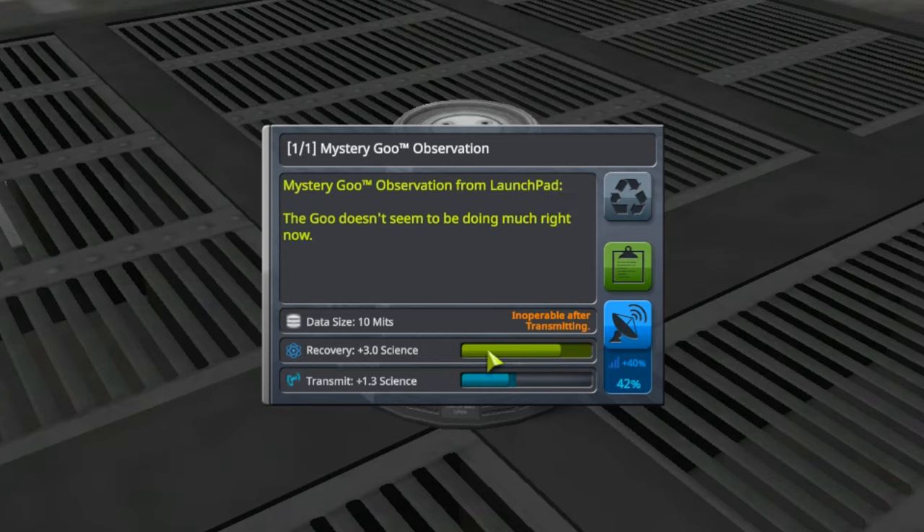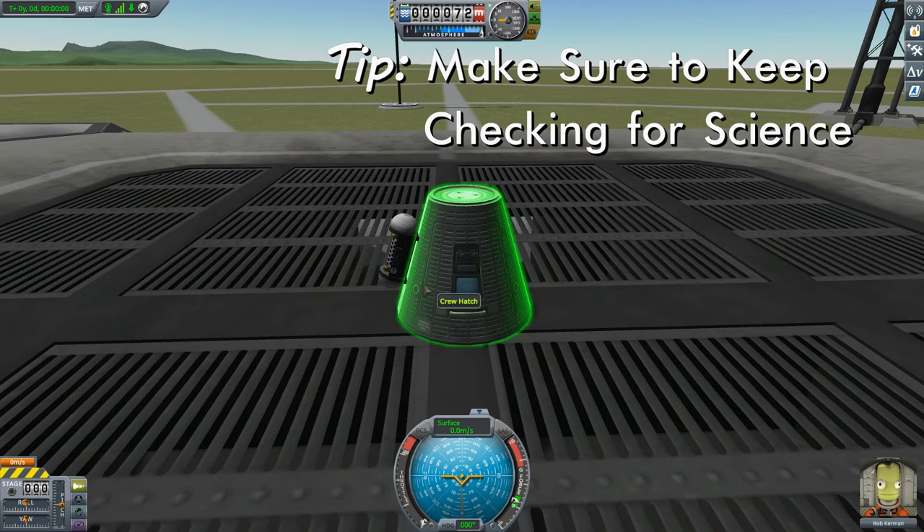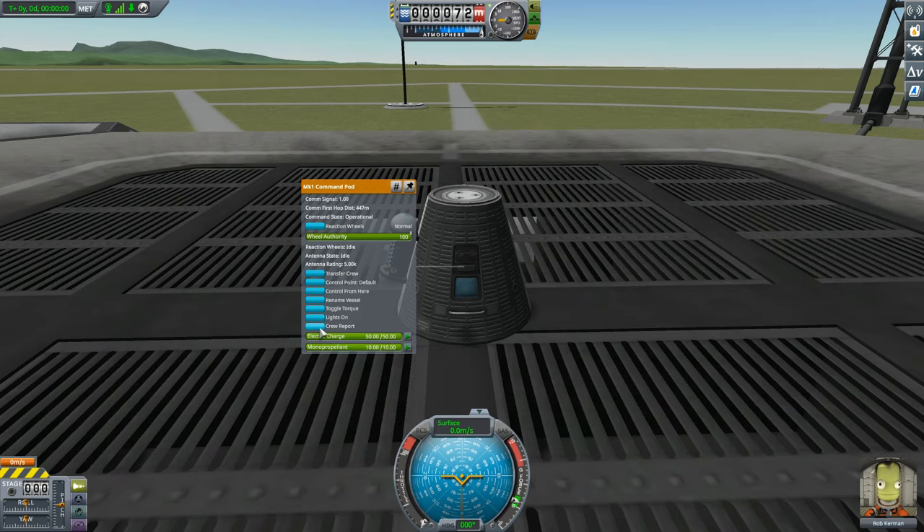Getting yourself to other locations allows you to collect more science, and the more inaccessible those locations are, the more valuable that science is going to be. Being on the launch pad is a pretty low bar, but even so we have collected three units of science. You might notice there's a transmit option - our transmit isn't available because we didn't put an antenna on this thing. Transmitting lets you get science right now; recovery means you get that science once you recover the vehicle. We're going to keep that experiment. But there's more science hidden everywhere - if we open the menu on the command pod, there's an option for a Crew Report.